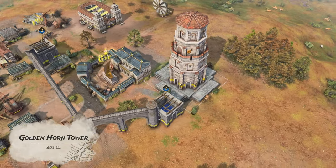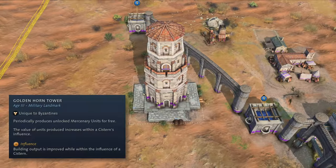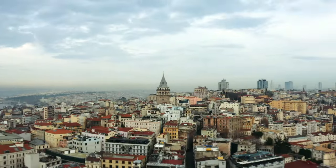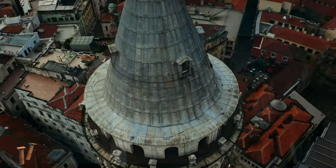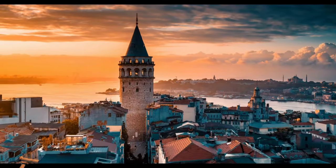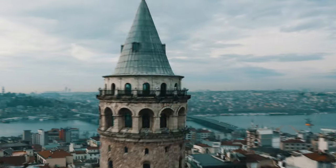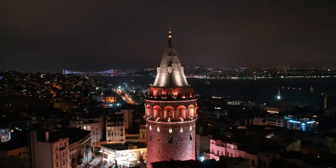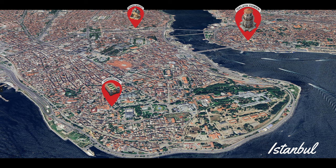Now we move on to the Castle Age, for which we can build the following landmarks. The Goldhorn Tower produces batches of mercenary units randomly, but only those unlocked with a contract in the mercenary house or from trade posts with a mercenary house nearby. This landmark's real-life counterpart is the Galata Tower — an old Genoese tower in Constantinople, now Istanbul. A previous tower in the same location was destroyed during the Fourth Crusade in 1204, but in 1267 a Genoese colony was established and the new Galata Tower was built at the highest point as the Tower of Christ, at the time the tallest building in the city.